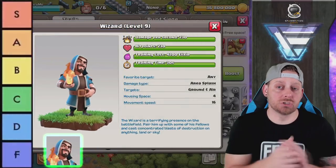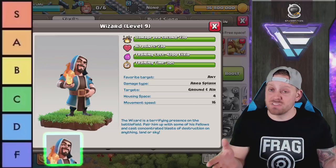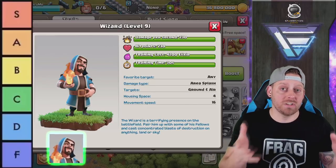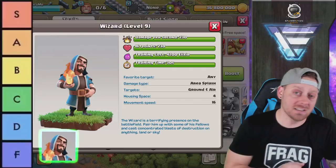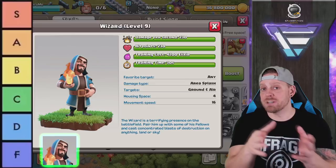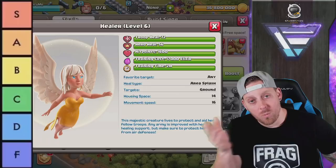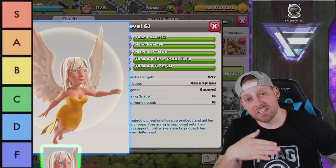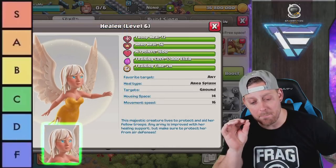Wizards are there for funneling — they funnel down bases and clean up bases. It's a very good troop that can be used in very different situations, and we also get a bunch of them out of the Siege Barracks when utilizing it at Town Halls 10 through 13. Wizards do a great job — they're a little squishy, but you put a tank in front and they are pretty powerful. We've got to give the Wizards an A.